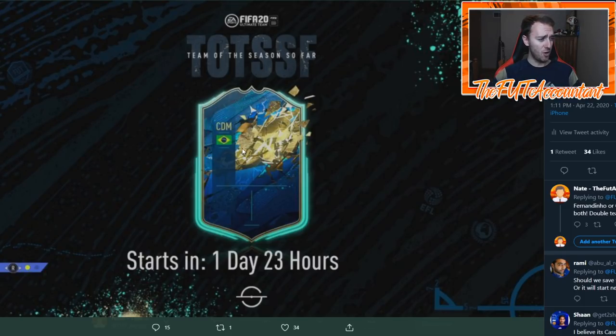So, Team of the Season — so far we have the card design with a CDM Brazilian, which a lot of people are saying is either Casemiro or Fernandinho. There were a couple people saying that supposedly the Morse code in the bottom left has something to do with Man City 5, Fulham 0, kind of proving this is Fernandinho. Not sure if that's true, but it's either Fernandinho or Casemiro — I guess it could be Lucas Leiva, but I don't think they'd put that on the front screen.